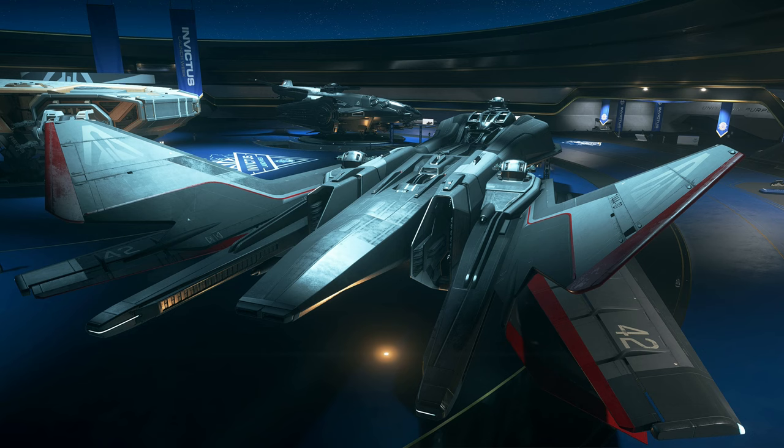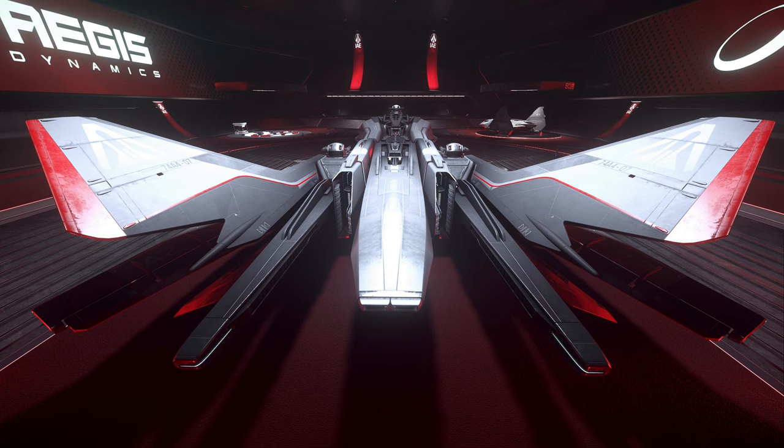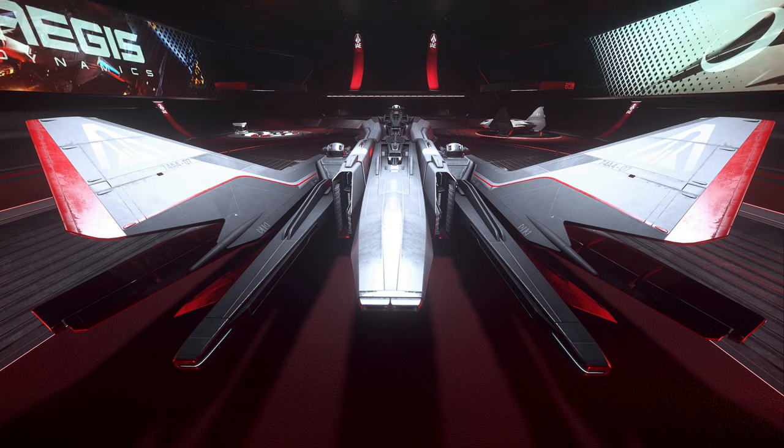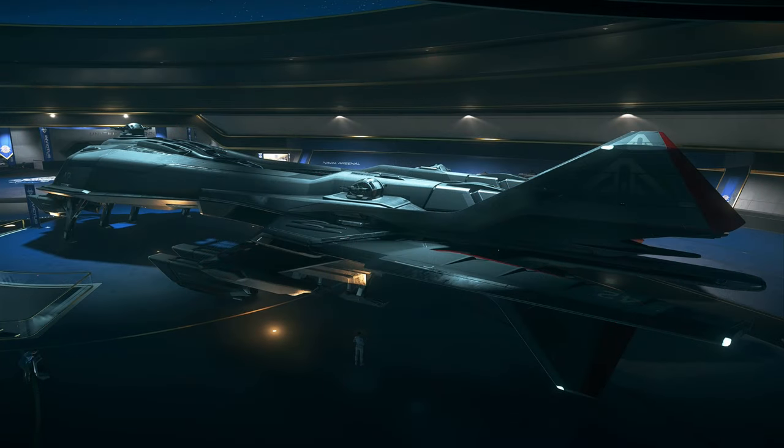Since its introduction in the 26th century, the Aegis Dynamics Retaliator has had a distinguished if conflicted history. Before designing the bomber, researchers performed extensive interviews with military pilots to understand what was lacking in contemporary bombers of the time. This pilot-centric approach drove the design decisions of what became the Retaliator — a heavy ordnance weapons platform capable of handling both fighters and ground targets. Although almost synonymous with the Messrs era, the ship began a surprising resurgence in the private sector, and was at the centre of many controversies when the navy used cluster missiles against a political activist group, sparking debate throughout the UEE.